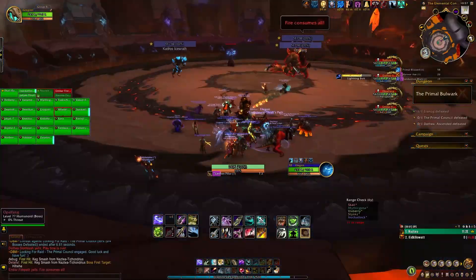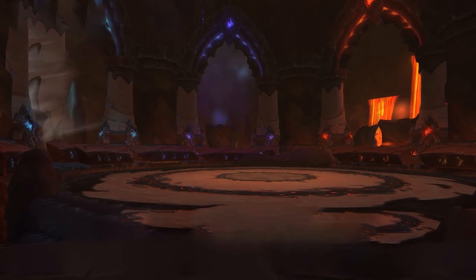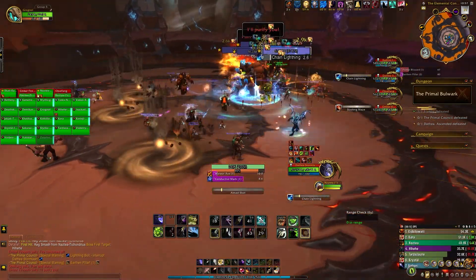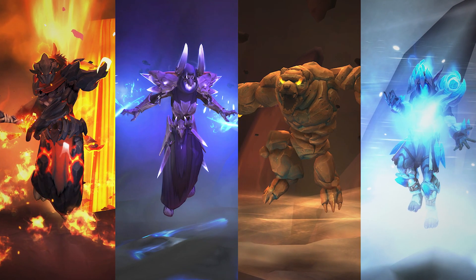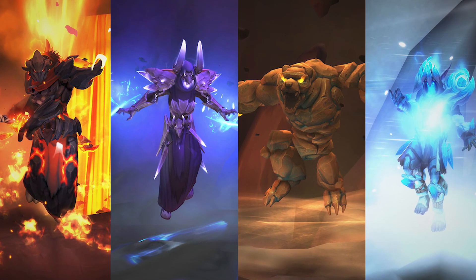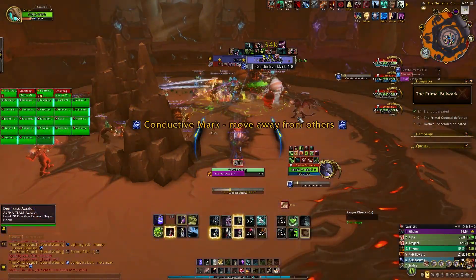Number 1: The Primal Council. The arena is a pretty standard circle but has elemental carvings and features everywhere — it fits the theme and is the perfect place for elemental beings to just be chilling in. The character models all have their own look: humanoid but also reflecting their elemental property. Opalfang looks rocky and uses earth attacks; Embar has flames and uses flame attacks; Kedros looks icy and uses ice attacks; and Dathia is electrified, using lightning attacks.